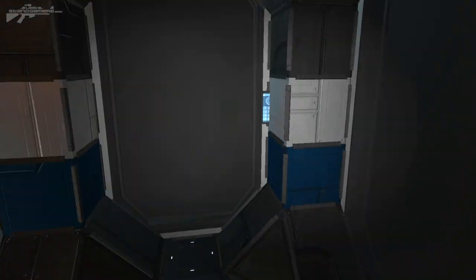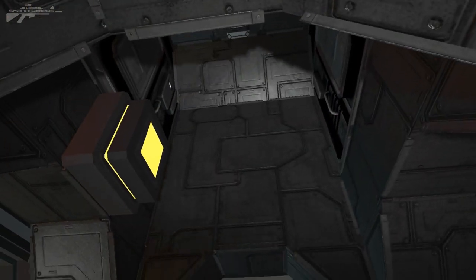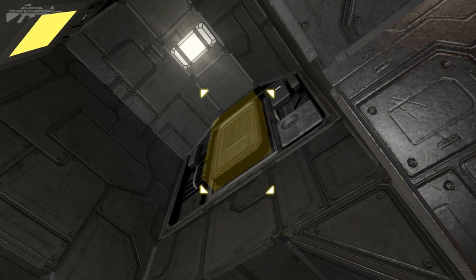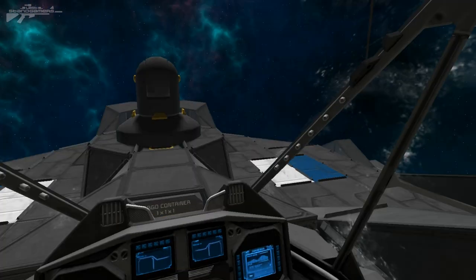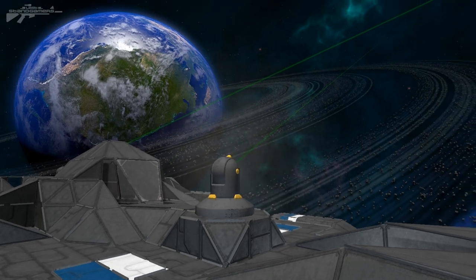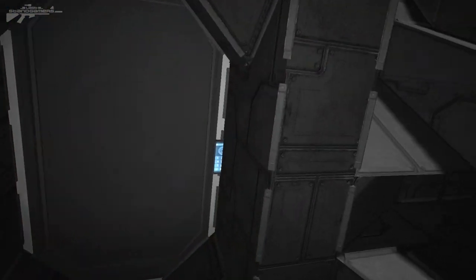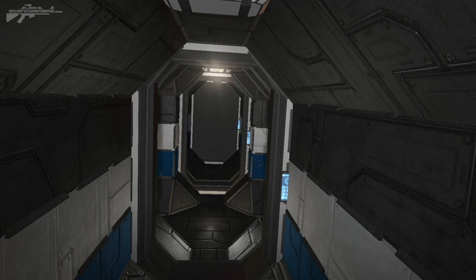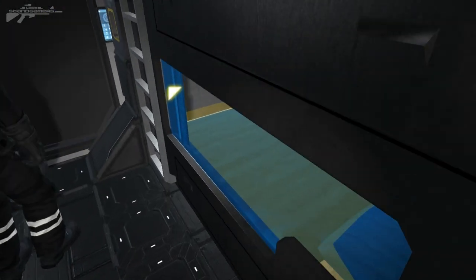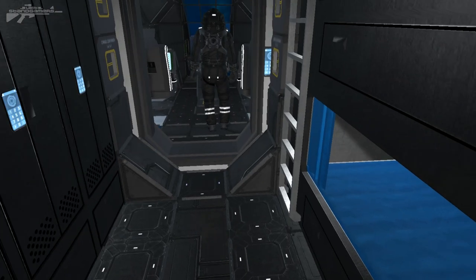Moving on, they discover an area above with cockpits for the top turrets - the gunner seats. Aaron hops in and says it's so cool, almost like a Star Citizen style ship layout. After accidentally ending up outside and re-entering through the airlock, they find lockers and beds in the crew quarters. Aaron lies down and imagines having a nap while someone else is on the bridge.